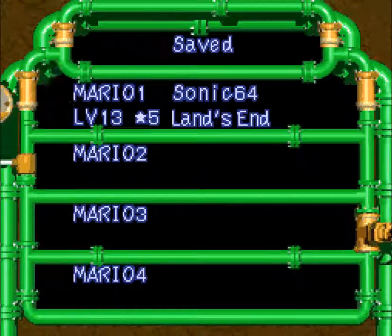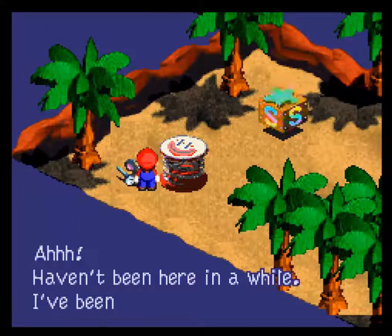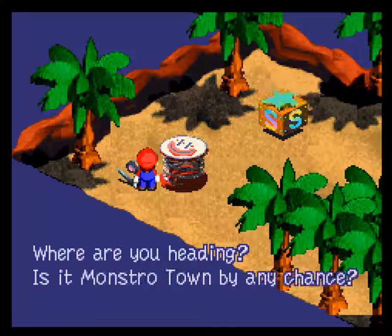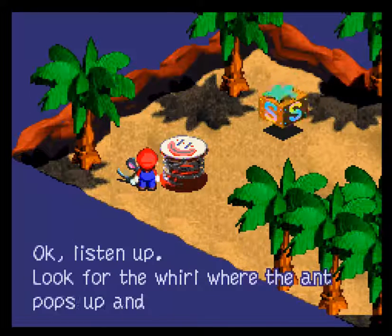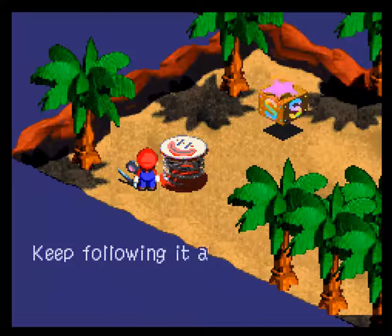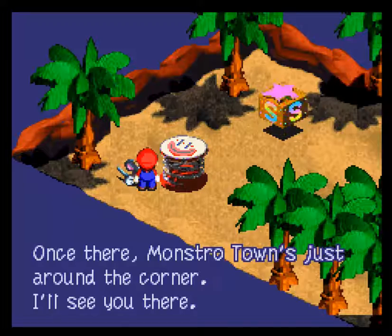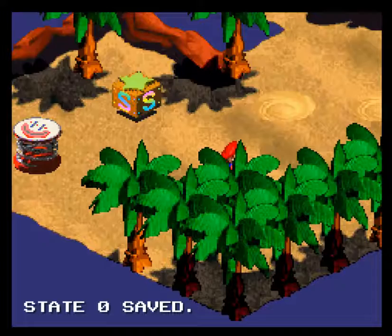I don't know if we talk to that rat — we'll end it off. I haven't been here in a while. I'm going to be just traveling around. Where are you heading? In Monstro Town by any chance? Okay, listen up. Look for the world where the ant pops up and proceed after it. Keep following, and you'll find your way underground. Once everyone is in Monstro Town, just around the corner. I'll see you there. I'll see you guys next time.